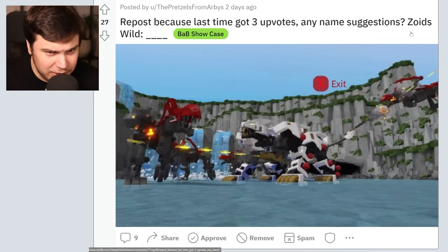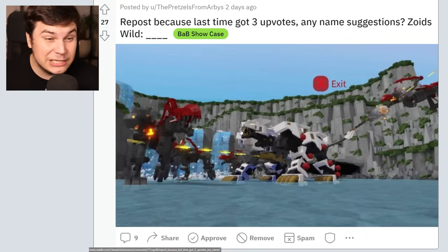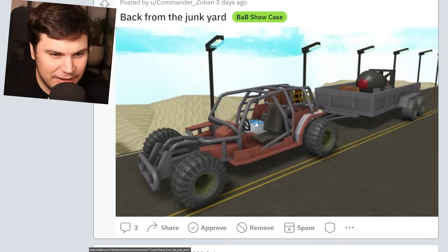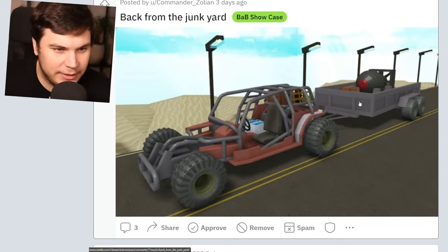Any name suggestions? Zoild's wild blank. I don't really know exactly what I'm looking at. It looks like some kind of mechanical beast world. Jurassic mech? I don't know. Back from the jungle. Oh my god, what have you picked up at the chewing shard? That is a freaking nuke, man. You might want to just drop that trailer off right there and never look at it again, because it's probably going to blow up.